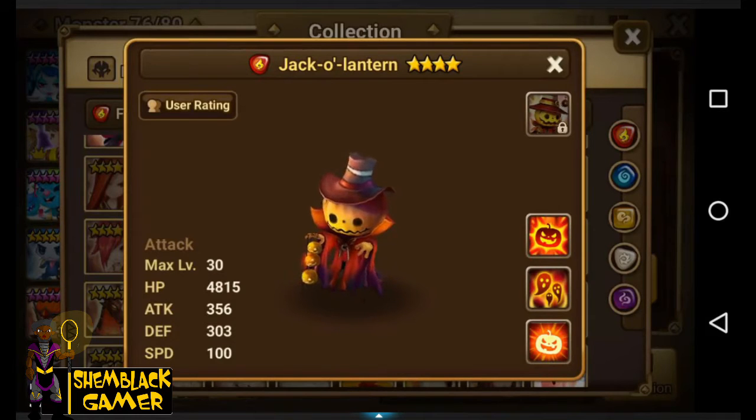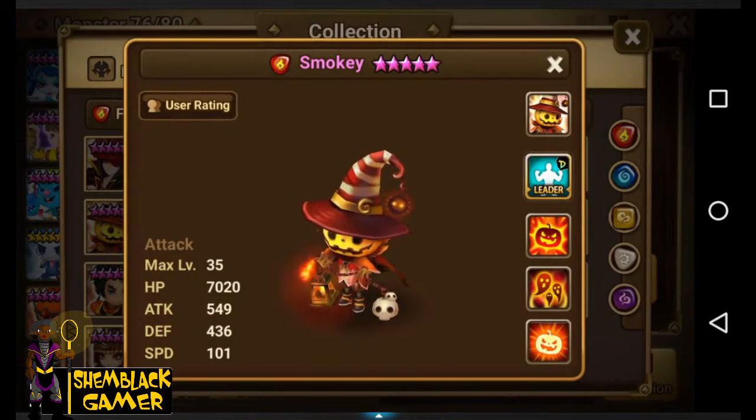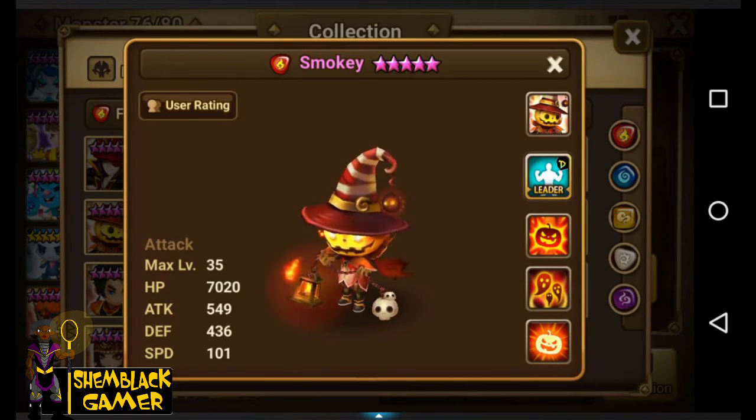Let's go to the first one — his name is Smokey, he's a tech monster. 549 defense, 436, so he looks like a pretty balanced monster. Base speed is not too bad at 101, so at least they didn't start him at 96 or something like that.